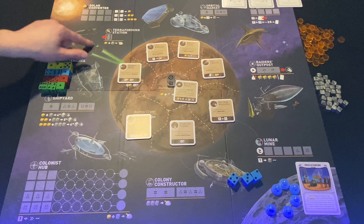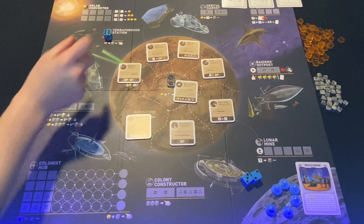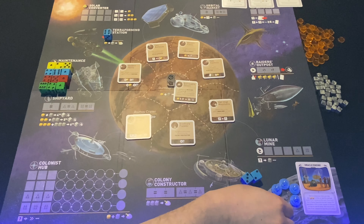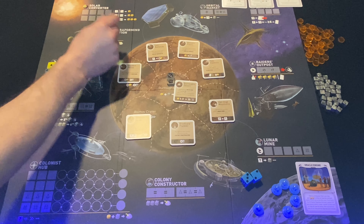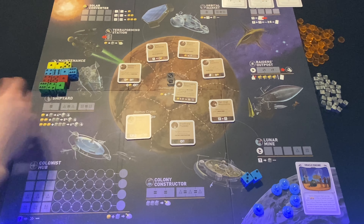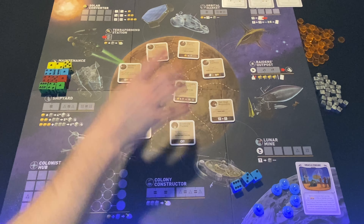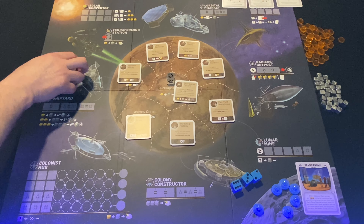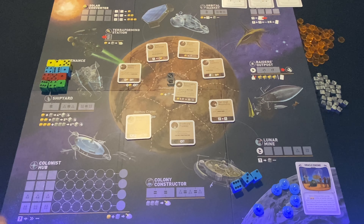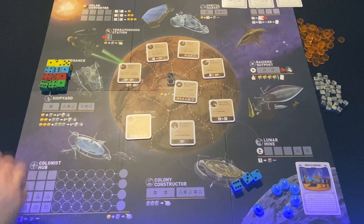Finally, the Terraforming Station is the high-risk, high-reward option. If you have a six, you place it here, pay a solar and a metal, and instantly place a colony anywhere on the map. However, you lose that die permanently — it goes back to the shipyard where you'll have to buy it again. So you don't want to start your game with that action without a plan to recover it, but it's a great way to rush colonies if needed.